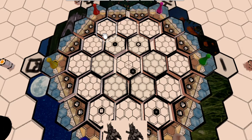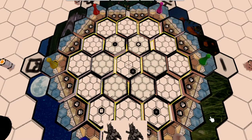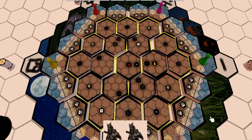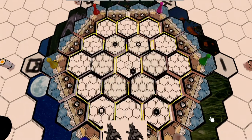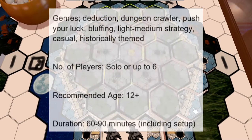Gameplay is addictive with over 3 million map combinations that are simple to set up in 10-15 minutes, making up 7 tiers of rooftops, a labyrinth of interior rooms and a basement level shrouded in mystery. This 1-6 player game is quick to learn for ages 12 and up and takes about 60-90 minutes to play, including time to set up.